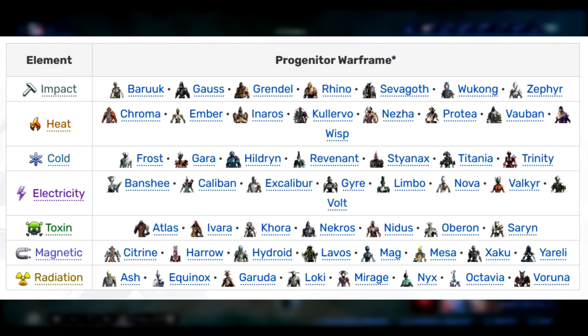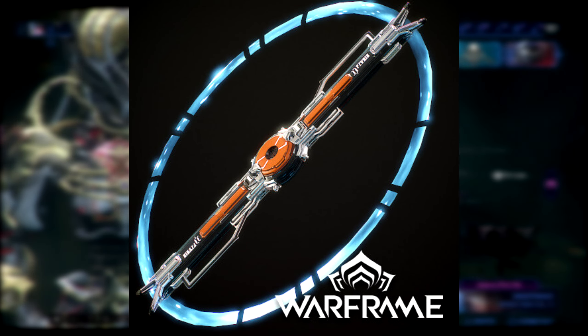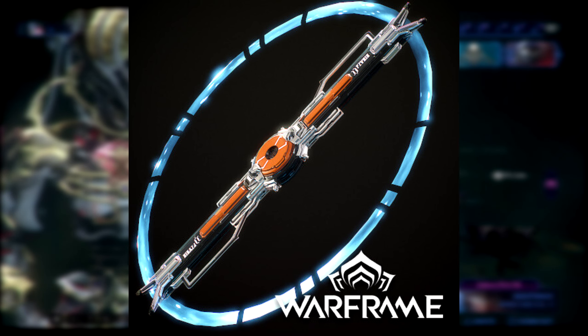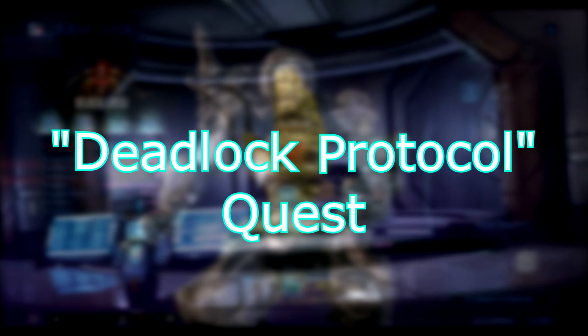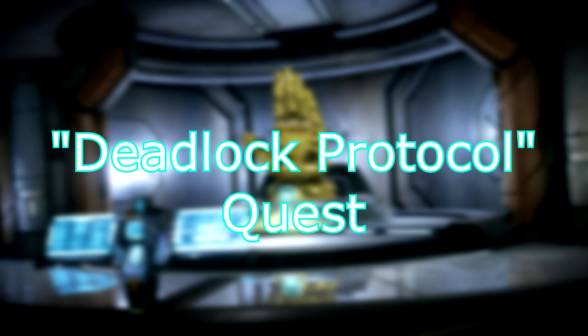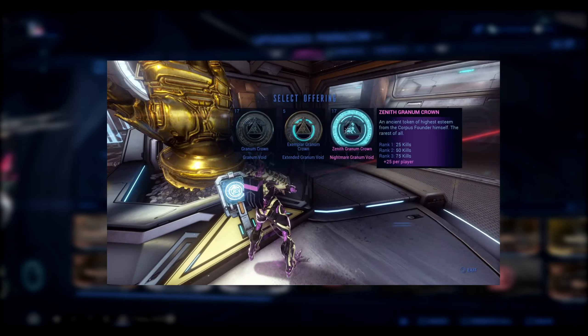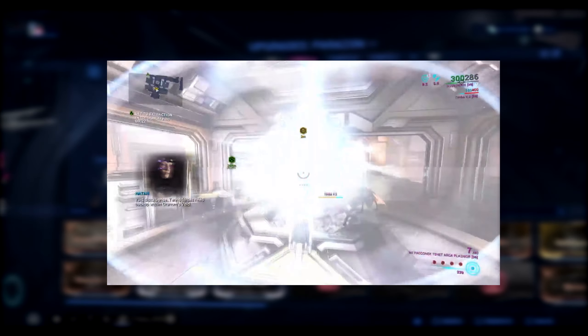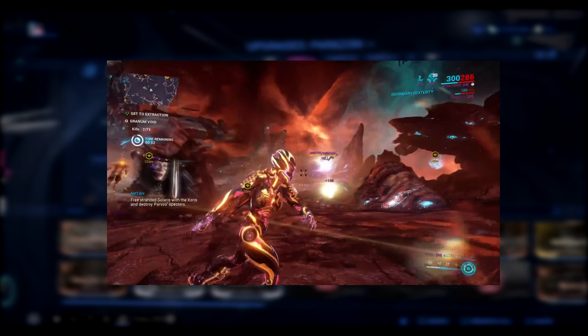Now onto the Tenet Sisters — same principle. Make sure you have the Kahl-175 Tempestarii quest done and that you're taking a Warframe that matches the element of your preferred weapon. During that quest you'll receive a melee weapon called the Zaws — please do not delete this weapon for space or any reason. This weapon is important — it's part of the story and you'll want to claim it, keep it, level it up, and make it strong. It's going to be a key part of this mission.